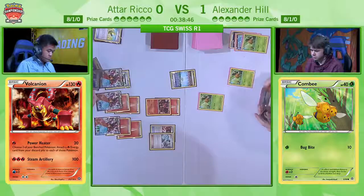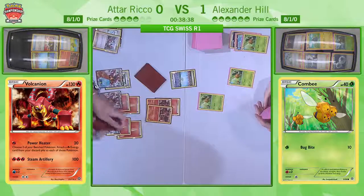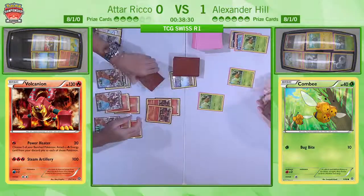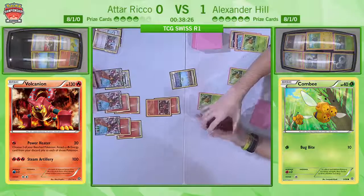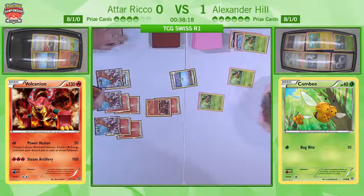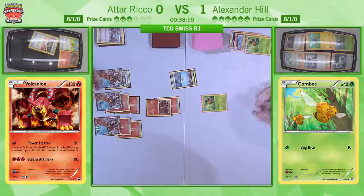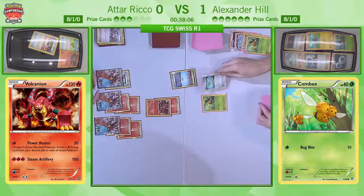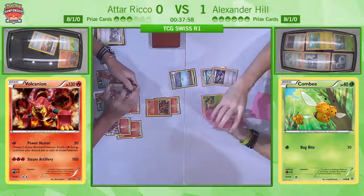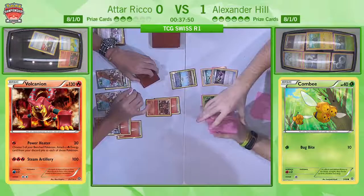And here we see him not attaching the energy — I really like this play to keep it in his hand, and then when Alex evolves into Vespiquen, he can take the knockout there with Steam Up. But Alex just passes his turn again — this is very one-sided. Even if Alex draws out of it next turn, it's really hard to see a way out for him. One important thing to note is that Alex is only playing Double Colorless energy in his deck, but he's also playing two Special Charge. Two Special Charges played at optimal timing will give you eight Double Colorless energy to use.